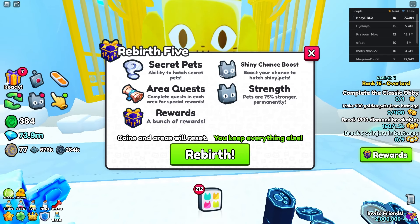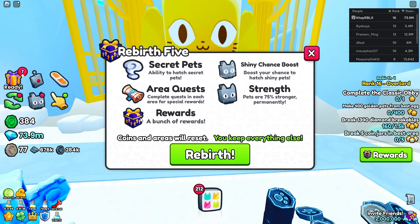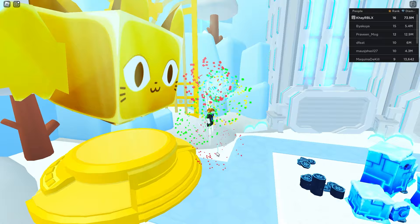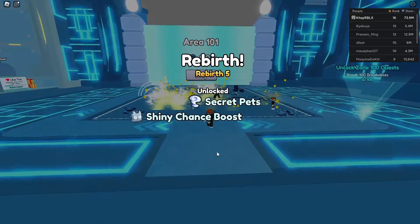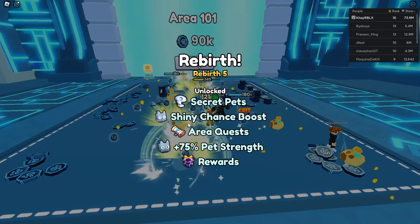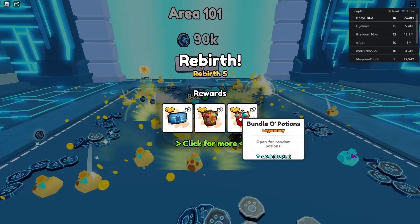Rebirth 5 rewards include: boost your chance to hatch shiny pets, pets are 75% stronger, you get area quests and a bunch more rewards. I'm going to go ahead and rebirth real quick — please don't put me back in World 1. It is only for World 2, so we just have to go through all this. We just unlocked Rebirth 5 and that got us a ton of brand new things, including five pinatas and a load of cool things.